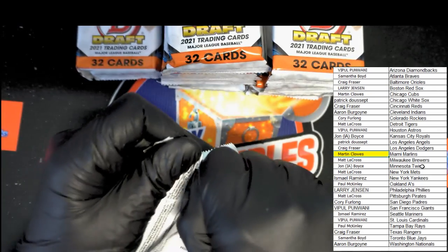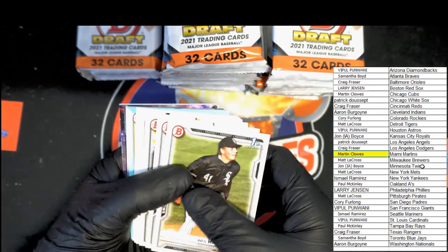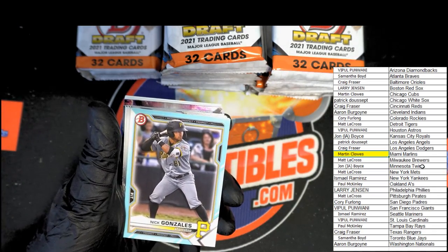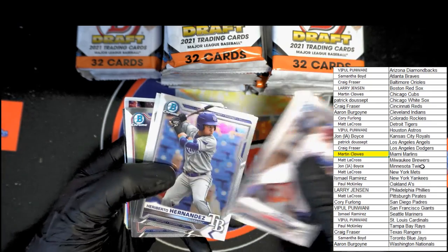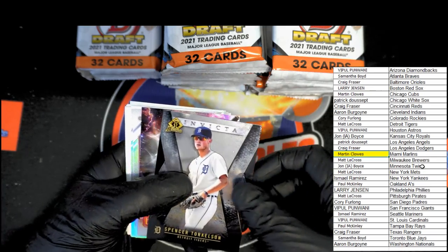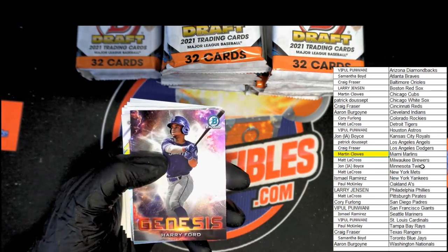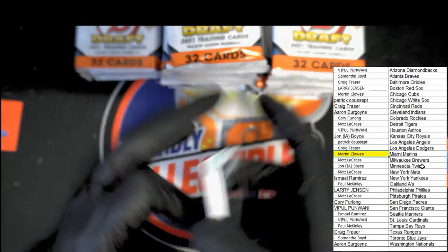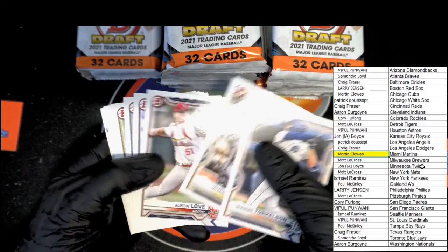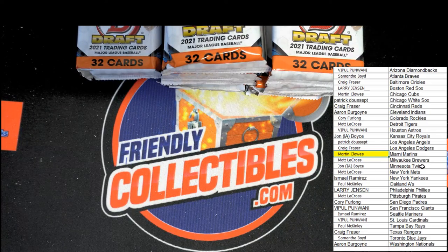Pack number three. Oh, we got something blue in here — Nick Gonzales blue. Cal Conley. Look at that — Invicta, very nice card, thick stock. No number but really nice. Up next, Harry Ford Genesis. Peter Hubek, Ty Madden. And then the rest is paper base — ooh, Henry Davis, we want that one out. Next pack.